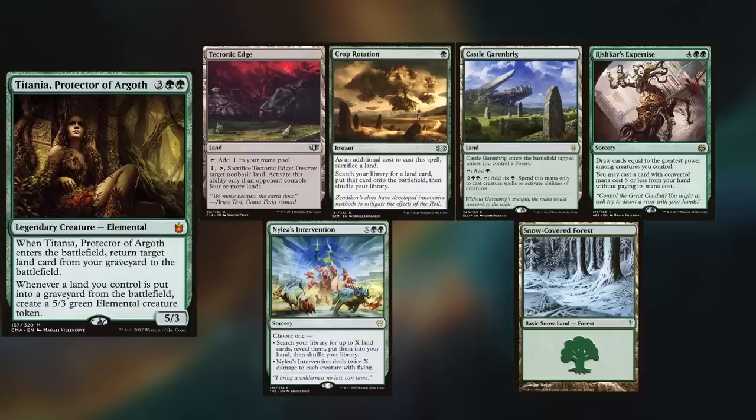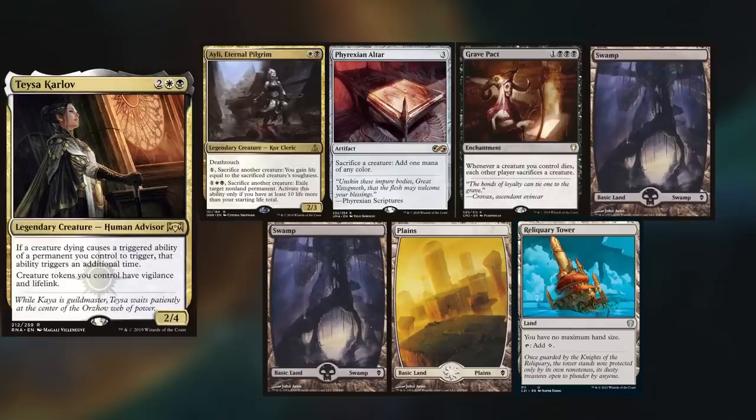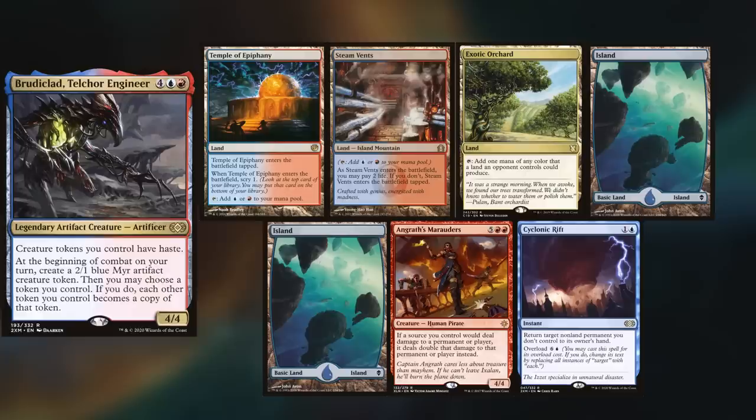Hey gang and welcome back. Today's game is a Jersey Boy special, with Harry playing Titania. He keeps Tectonic Edge, Crop Rotation, Castle Garenbrig, Rishkar's Expertise, Nylea's Intervention, and a Snow-Covered Forest. Frank is unfortunately back playing Teysa, keeping Nylea, Phyrexian Altar, Grave Pact, two Swamps, a Plains, and Reliquary Tower.